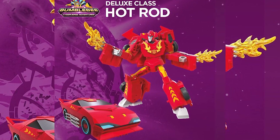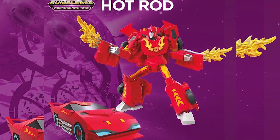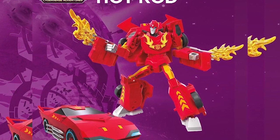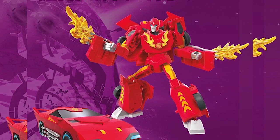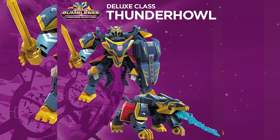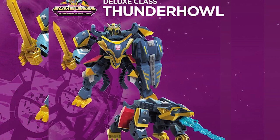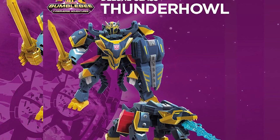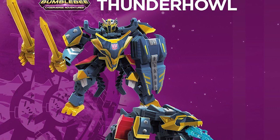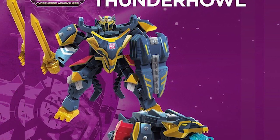Next is Hot Rod in Deluxe class — this is definitely a pass. The figure has a lot of hollow parts and the face isn't nice. The only good thing is the clear flame effect, but no love for Hot Rod here. This color scheme is too much — I don't like that bright red. Then we have Deluxe Thunder Hall, who transforms into a beast on four feet. He comes with a sword, shield, and a blowing effect. I actually appreciate Transformers figures that have both sword and shield, so I'm considering him as my first Cyberverse figure.